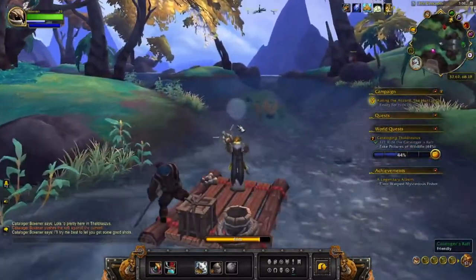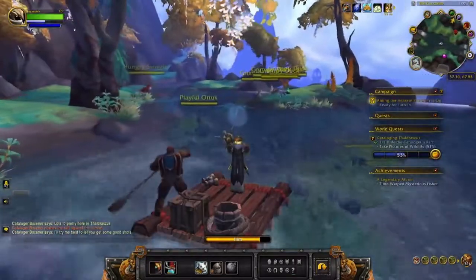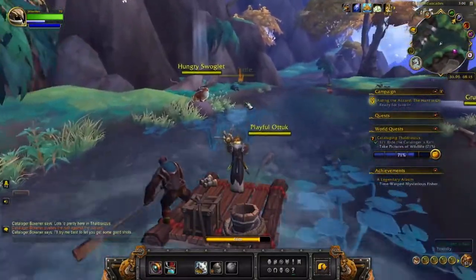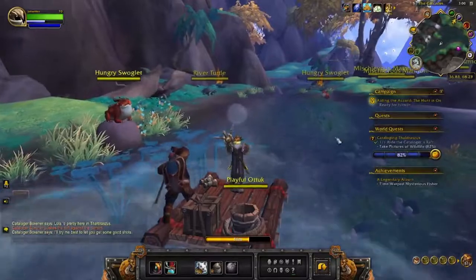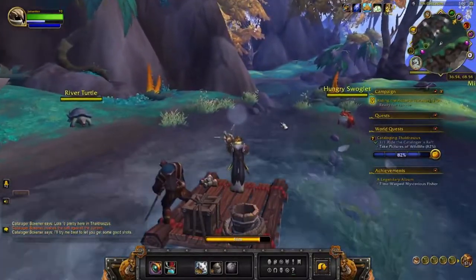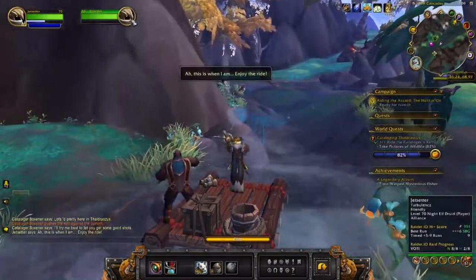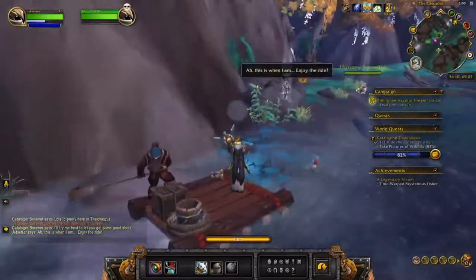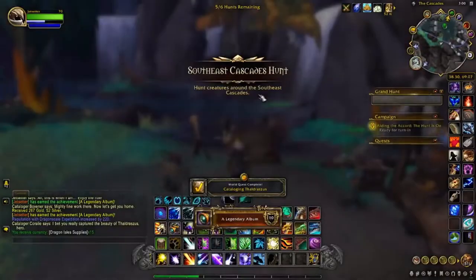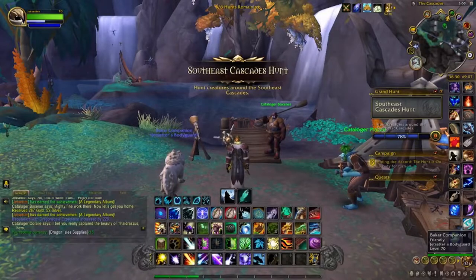Let's snap a couple more — 53 percent. Snap that, 71. Alright, 82, I think we'll hold here. Right when you come up on this rock, right on the left hand side you'll notice yourself right here fishing — and that's me right there, Jet Setter. I'll highlight them and just snap them, and that's how you get the Legendary Album achievement. Hope this video helped and good luck with your achievement hunting!